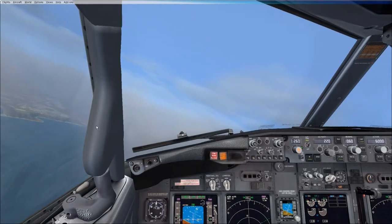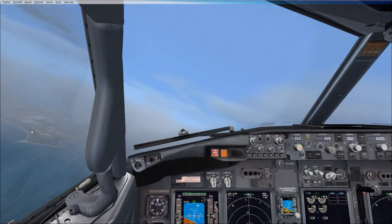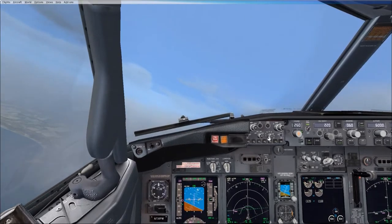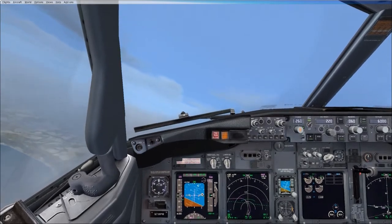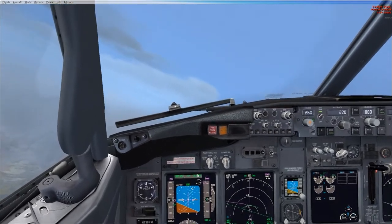Yeah, it worked! Okay, so now your autothrottle mode is N1. So your autothrottle is going to target a climb thrust setting — the N1 is 94.4. You can see it's targeting that. And above it says CLIMB in the EIS. So that's the thrust mode. LNAV is your roll mode, which is tracking our route on the legs page.